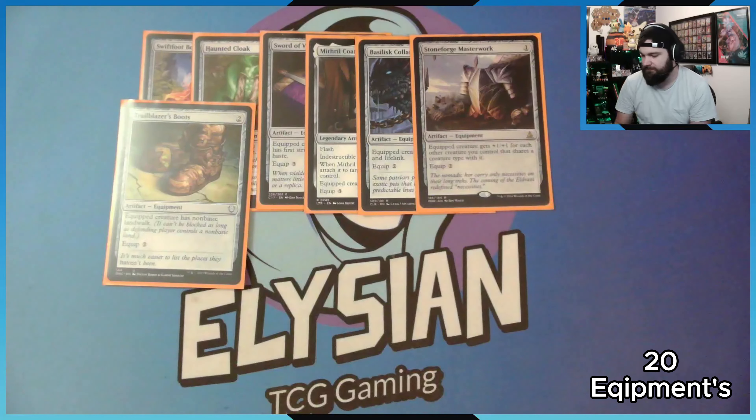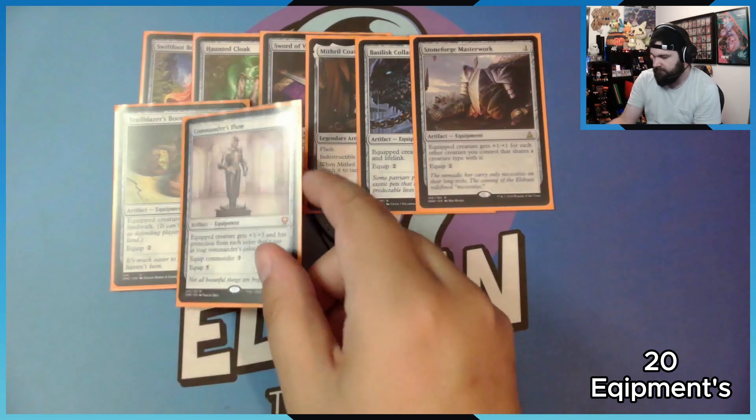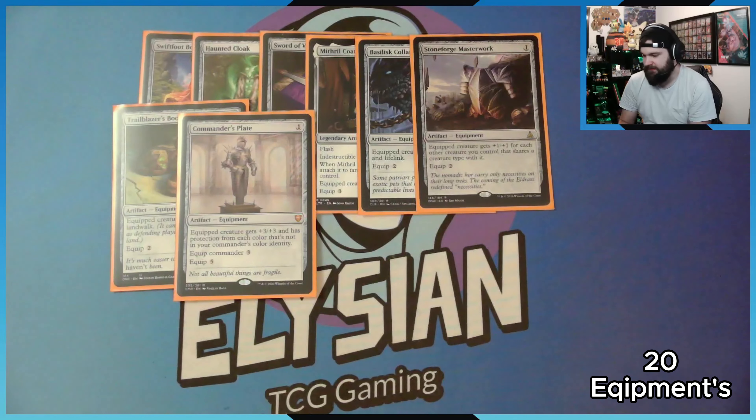Trailblazer's Boots: non-basic land walk. Since everyone has a Command Tower, they can't block your creature. This card is disgustingly good. If you don't have one for your equipment deck, grab one — it got a reprint in the Toxic Commander deck from Phyrexia.